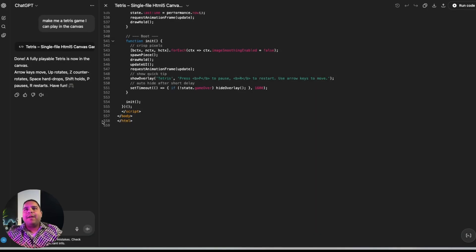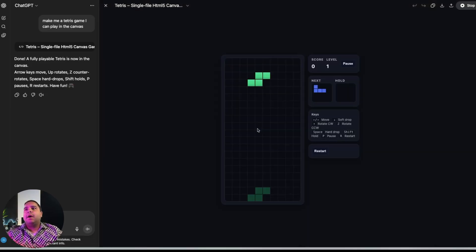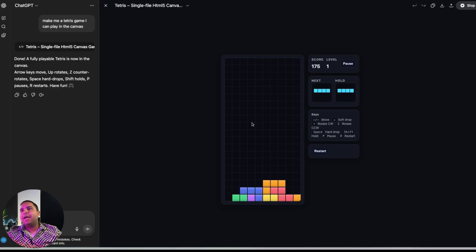As you can see, it wrote 558 lines of code. Let's see if it's useful — and yes, it actually works. I can actually play it. I quite enjoy Tetris, so don't mind me playing this.